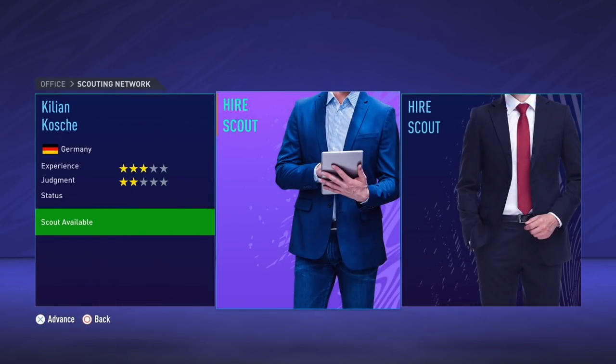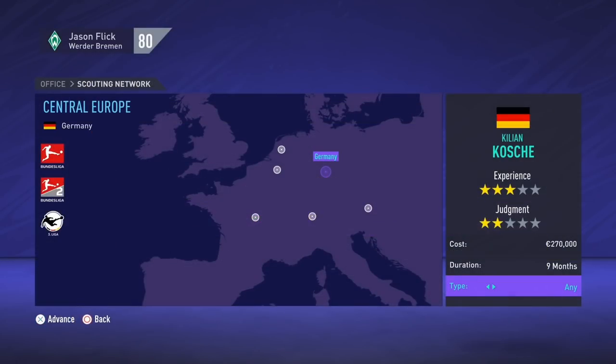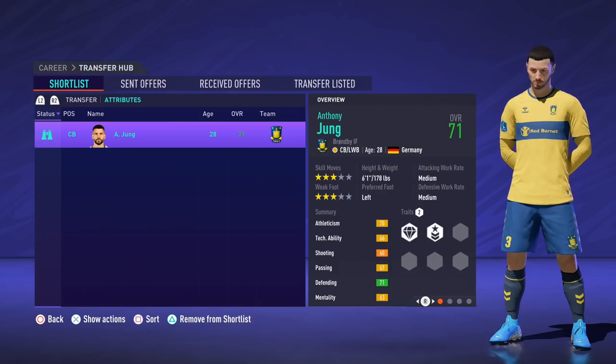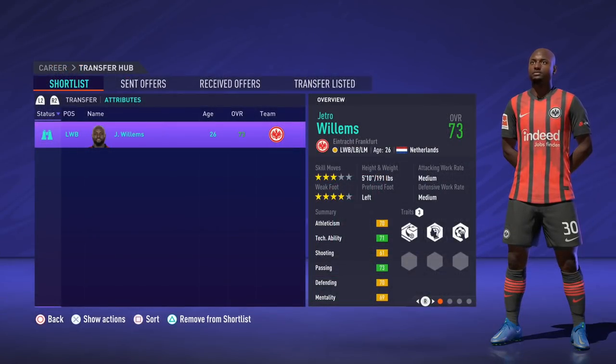I'm going to hire an additional youth scout — I'll always have two scouts each season setting up networks in different countries. For this first network we'll keep a scout in Germany for nine months looking for high potential youth academy talents. Our first foreign scouting network will look for that Pizarro-region equivalent as we set up a network in Peru for nine months looking for an attacker. The first transfer will add squad depth to our defense: Anthony Young joining on a free, costing 1.5 million as he still had a current contract in this save.